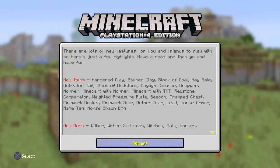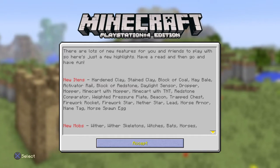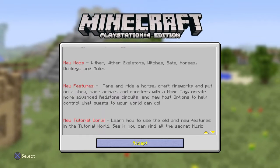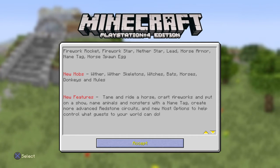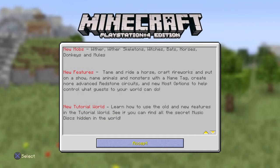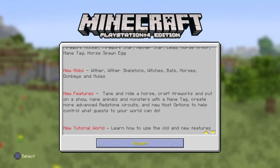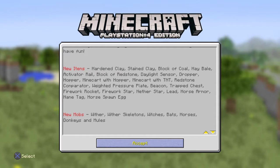I just turned on Minecraft to make another episode and they updated it. New items, mobs, and new features: tame and ride a horse, craft fireworks and put on a show, name animals and monsters with the name tag, create more advanced redstone. New mobs: the wither, the wither skeletons, the witches, the bats, the horses, donkeys, and mules. Finally.